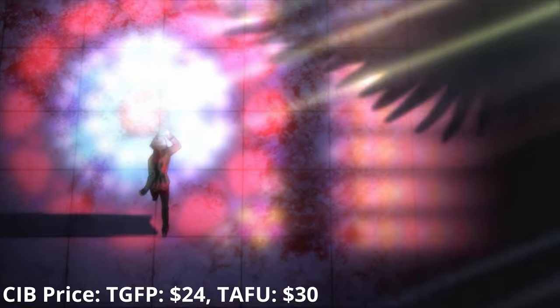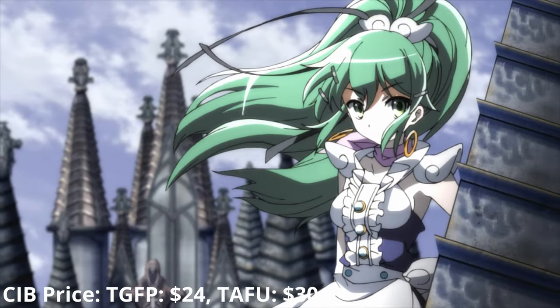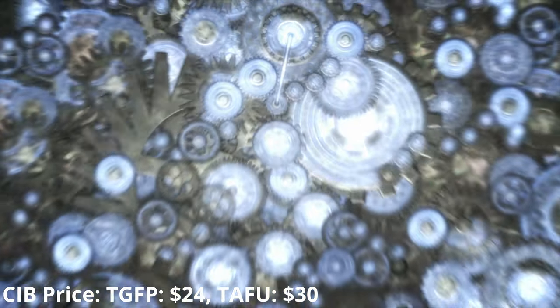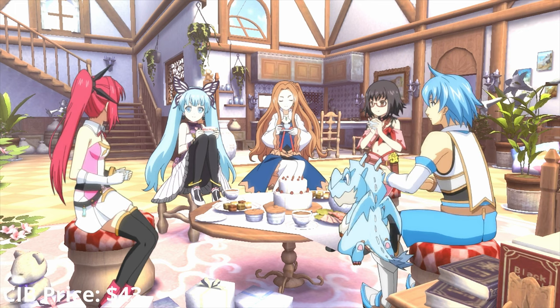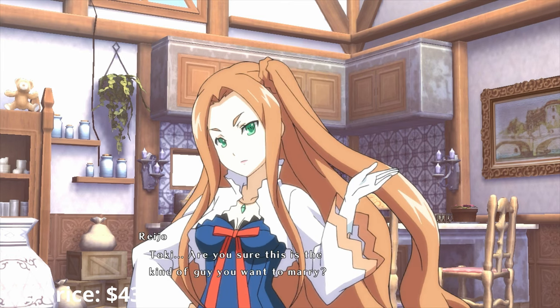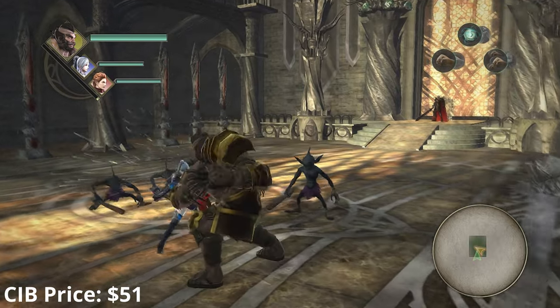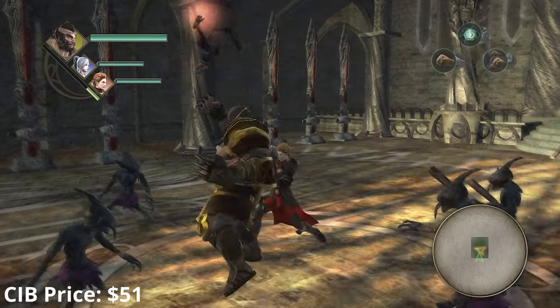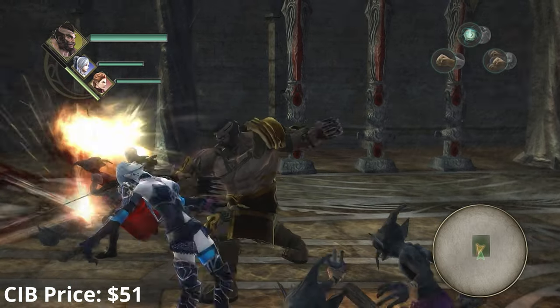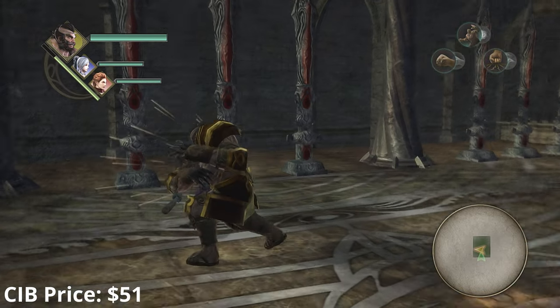The Xillia duology and Graces F are usually considered some of the best Tales games ever and some of the best JRPGs of the generation — must plays even if Xillia's combat takes getting used to. Tears to Tiara 2 is the first time these TRPG/visual novel hybrids came westward — not much to look at visually, but they hide a well-written story and solid combat. The Guided Fate Paradox and its sequel are fairly basic roguelike dungeon crawlers whose main claim to fame is sharing a universe with Disgaea. Time and Eternity tries something interesting with 3D rendered backgrounds and 2D animated sprites, but it's one of the worst JRPGs on the console. Trinity Souls of Zill O'll is a sleeper hit with dark fantasy, interesting characters, and adult themes — tough ARPG combat, but a real nail-biter.